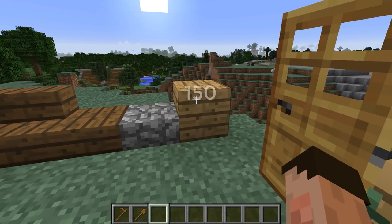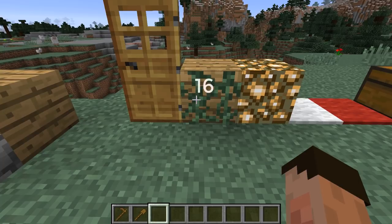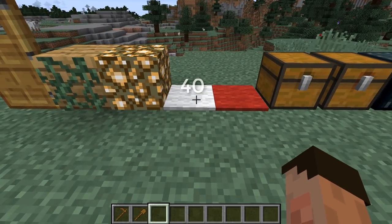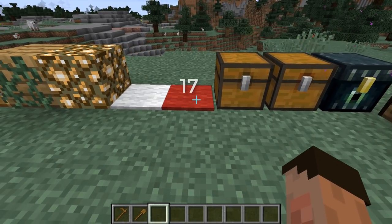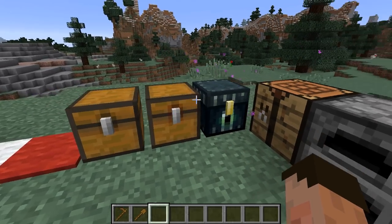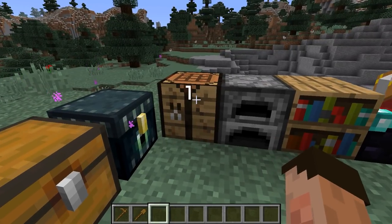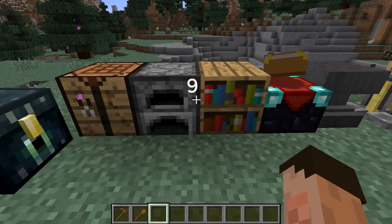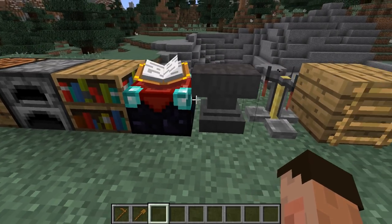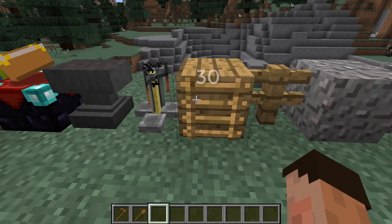150 oak planks, 1 oak door, 16 vines, 6 glowstone, 40 white carpet, 17 red carpet, 30 chests, 10 trap chests, 1 ender chest, 1 crafting table, 9 furnaces, 16 bookshelves, 1 enchantment table which is optional, 1 anvil, 1 brewing stand, 30 ladders.